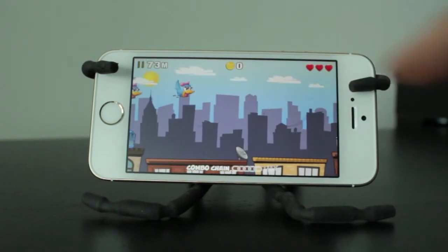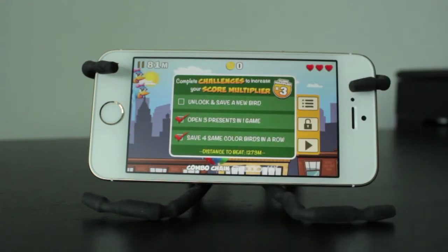Prior to every game you start, you will be prompted with a challenge guide. You can see I've got three challenges I'm going to be trying to unlock — I've unlocked opening three presents in one game, saved four of the same colored birds in a row, and now I need to unlock and save a new bird. I'm going to go ahead and unlock that bird, so I should be able to complete this full set of three challenges.